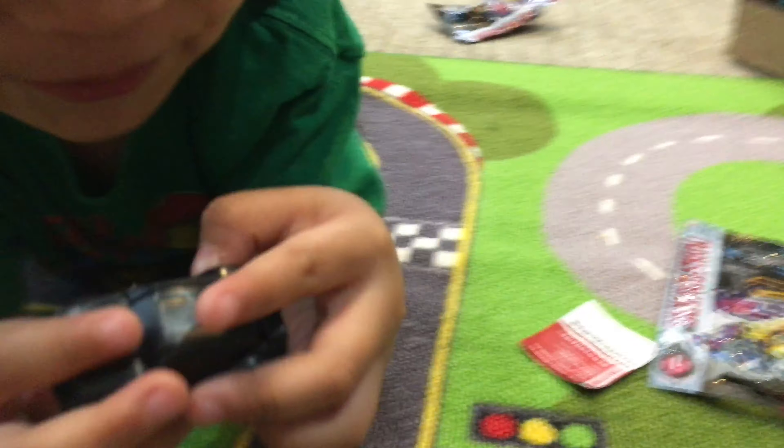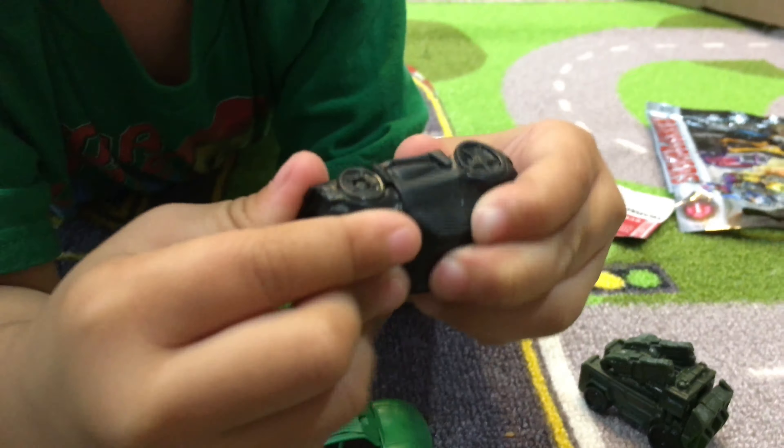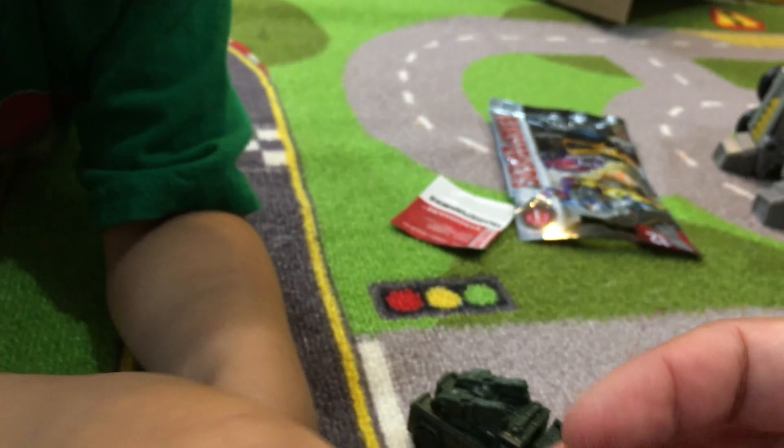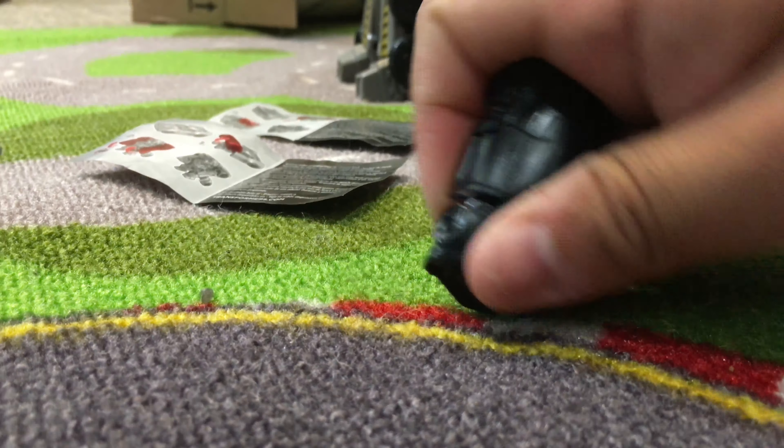Last but not least — is this a regular Bumblebee or a black Bumblebee? We got the very special black Bumblebee! The transformation was a little bit hard to do, but here it is. The sad thing about these guys is that after you transform them into vehicle mode, their wheels do not spin. It would have been cooler if they had spinning wheels, but they don't.